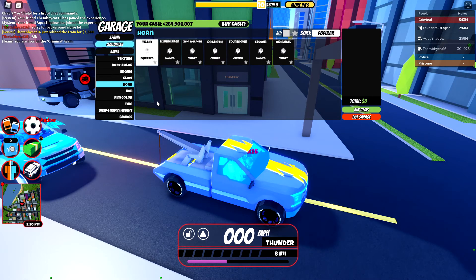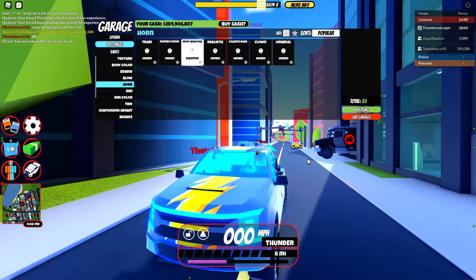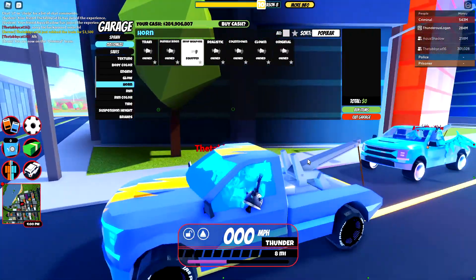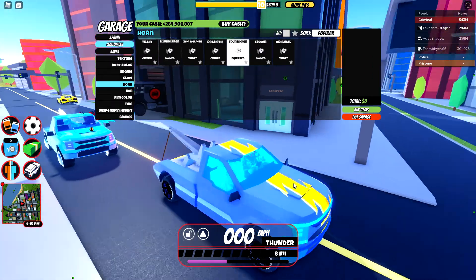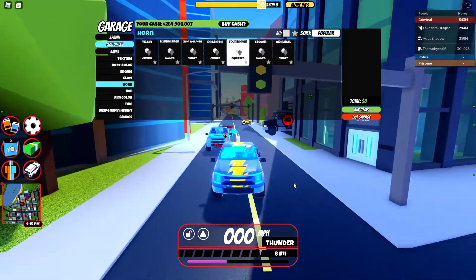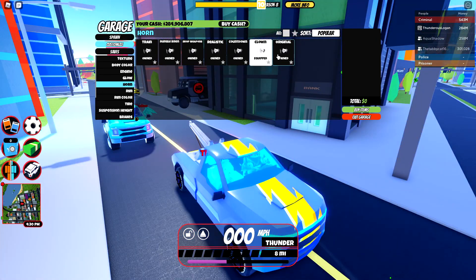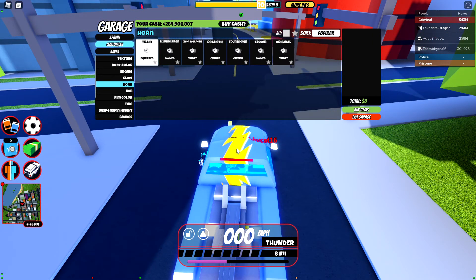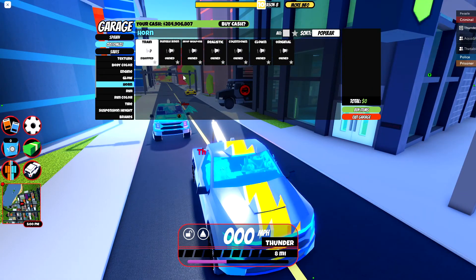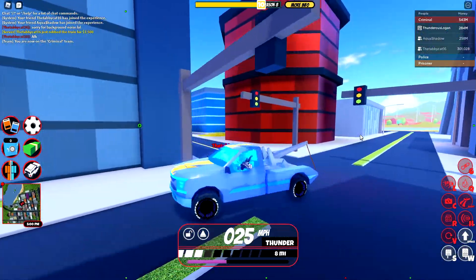First we've got the train horn, then the rumble siren — that's like a police siren. Then we've got 'drop weapons' — that's what a cop would probably use. Then realistic, which is a realistic horn. Then countdown sound effects. Then clown horn. Then original, which I guess is the original Jailbreak horn. The train horn is my personal favorite. Let me know your favorite horn in the comments — I'm curious.